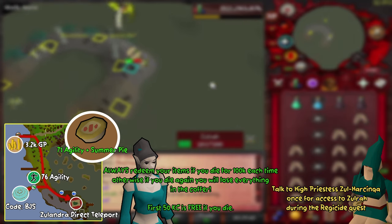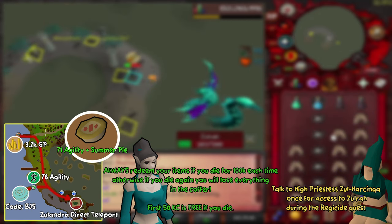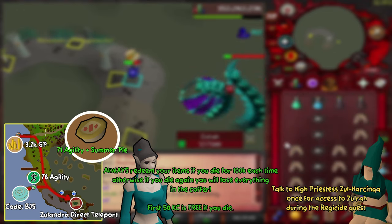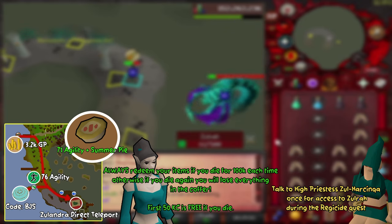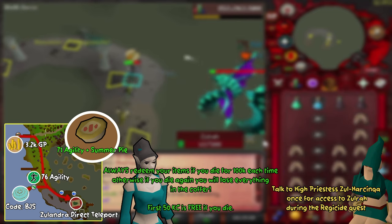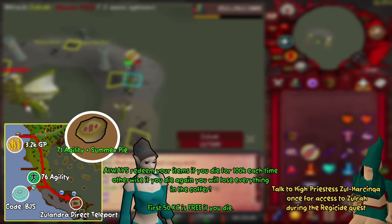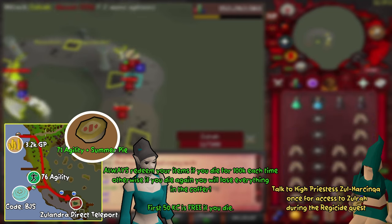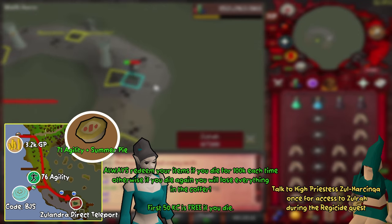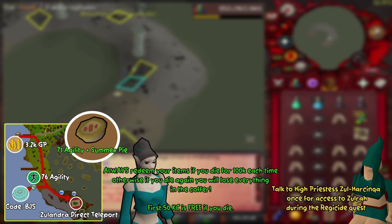You'll need 76 agility, but you can use a summer pie with 71 agility to get that 5 agility boost. My recommended route to a fairy ring is via an Ardougne cape to the monastery just south of the Ardougne zoo, then head northeast to the tower of life and use the fairy ring there with the BGS code. The last option is the Zulandra direct teleport — you can buy these on the Grand Exchange for 20k each, though it may only save you a few seconds over the fairy rings.